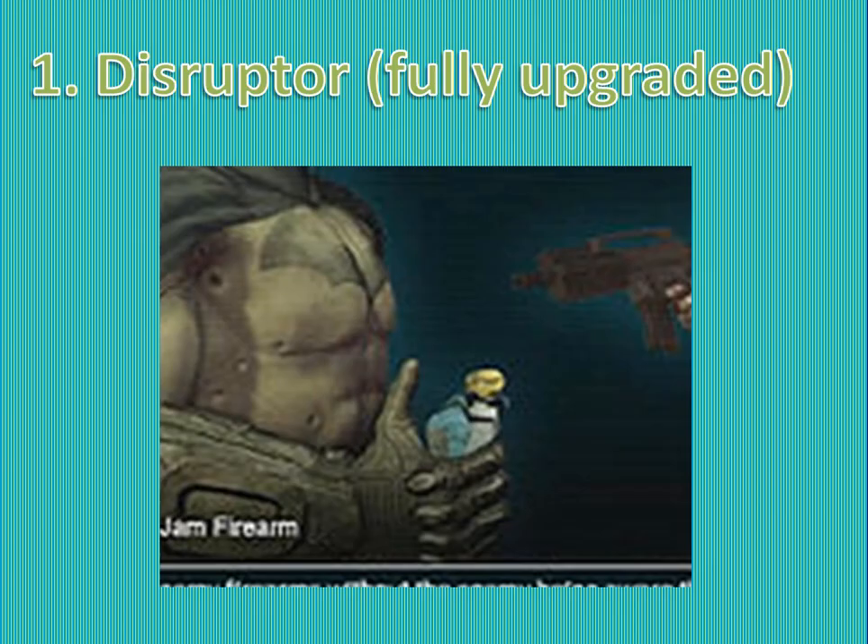The Disruptor is my number one — well, the fully upgraded one — because it stops guns shooting. It can stop two guns shooting, and it's in Arkham Origins too. In Arkham Knight it can stop three guns shooting. It's really good. Also, it can disrupt mines and makes them blow up, which doesn't sound any better, except they don't blow up in front of you.